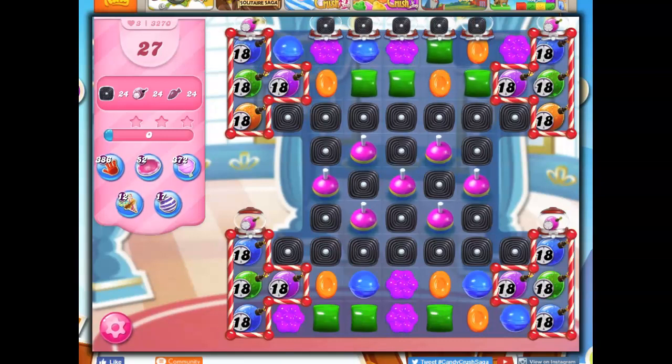Hi friends, this is Susie, your Candy Crush Guru, here to help you solve the puzzle of level 3270, where we have 27 moves to collect 24 licorice, 24 ticking time bombs, and 24 fish.